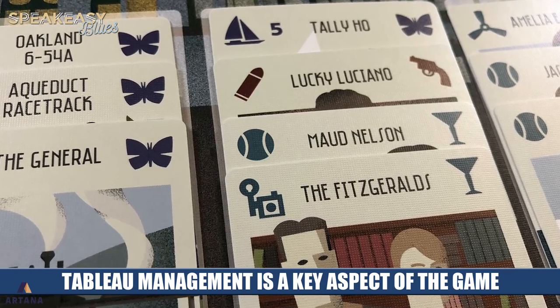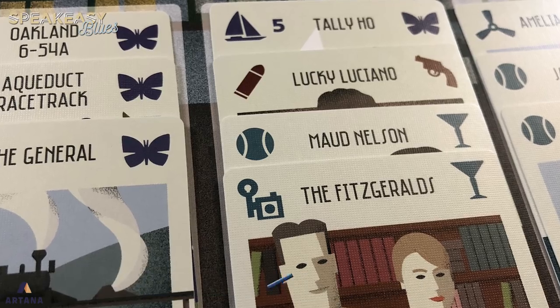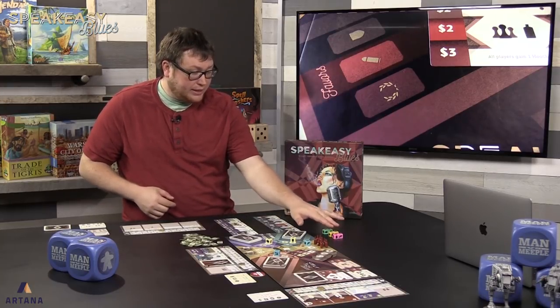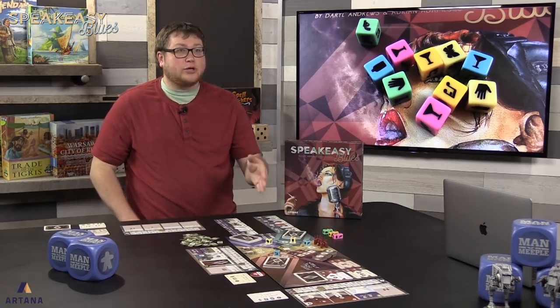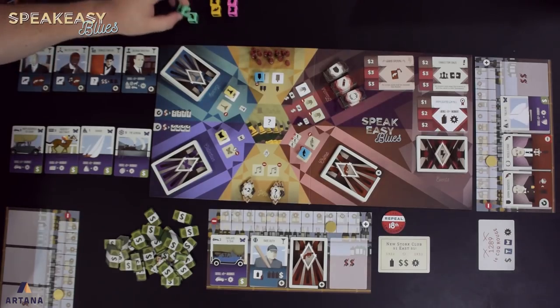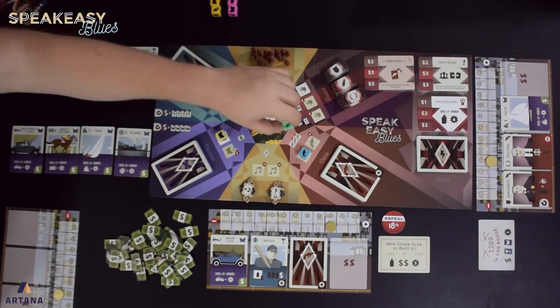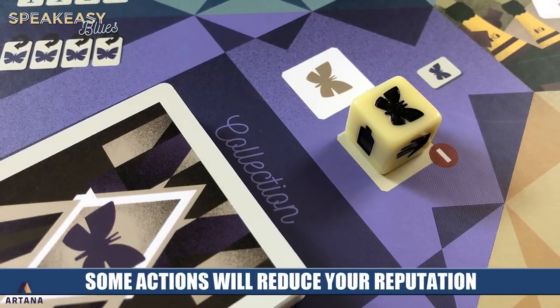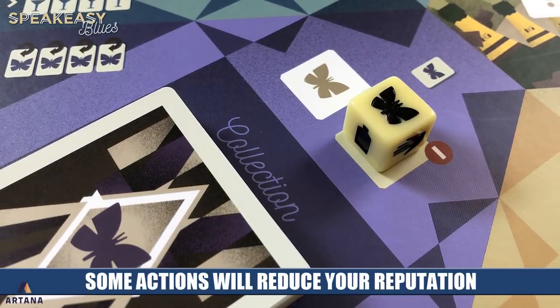Once you've rolled, you take your pick of the dice to place. Just like when you were pulling dice, you have to pick a matching color — so you can pick the pink, yellow, or green, but you are limited to those actions. You have to look at the board and decide which actions you want to take, place your dice on the relevant spots, and then take those actions. There are seven actions you can take, including one in the middle that requires any die, so it can act as a kind of wild.